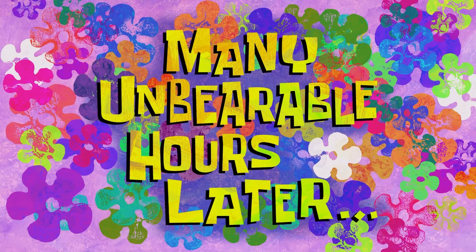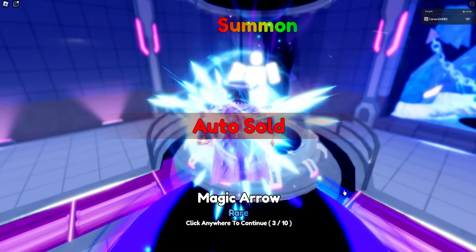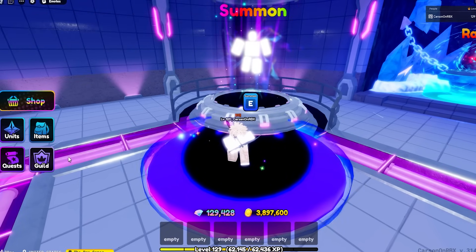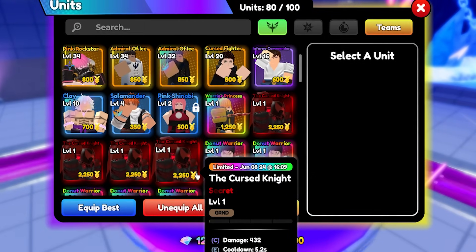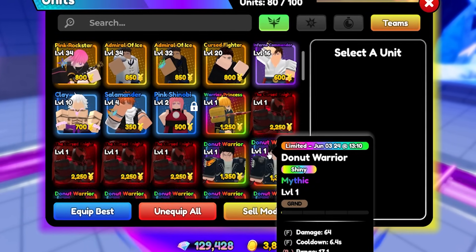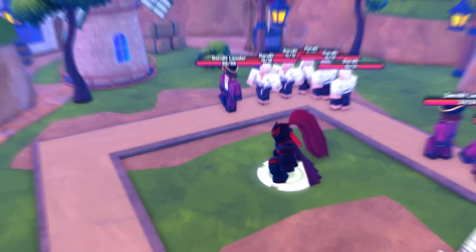Many unbearable hours later. We got a Mythical - 30 seconds left on the lucky pot. With the luck pot ended, ladies and gentlemen, we started with 15 Shiny Mythicals and two secrets. Now we have two more secrets! We got 16 Shiny Mythicals total. We got one more shiny princess and two more secrets - so with Igrus now in our possession after getting four of them, it was time to spend all the rerolls we've been saving up and make him the strongest unit in the game.